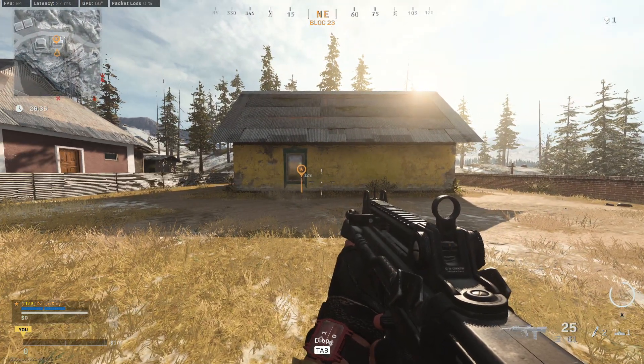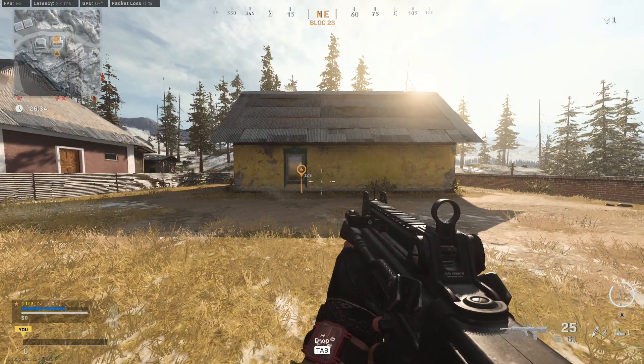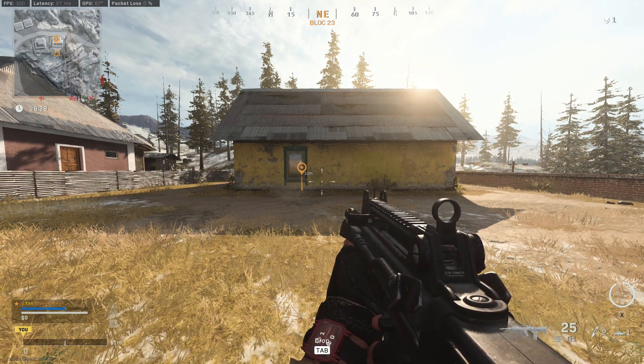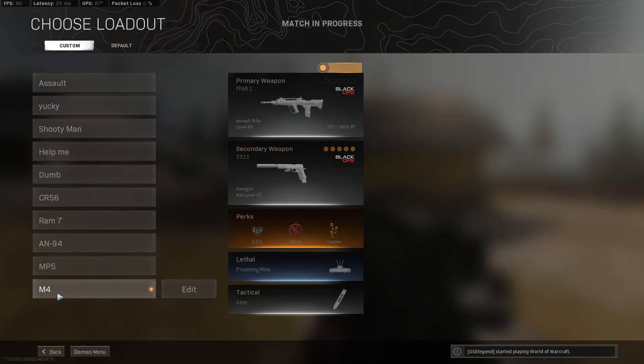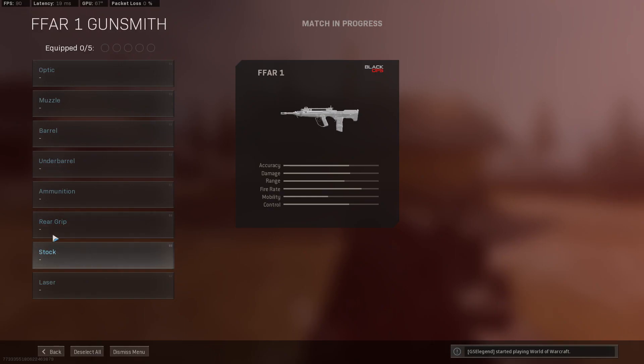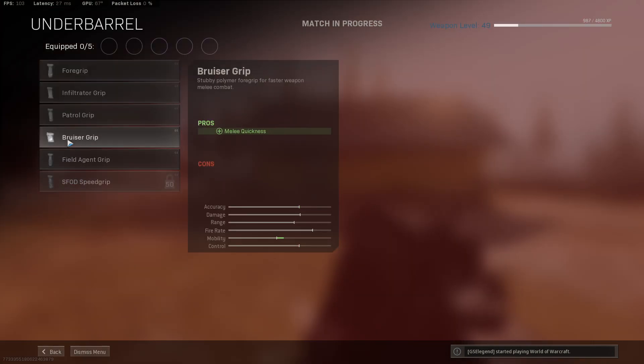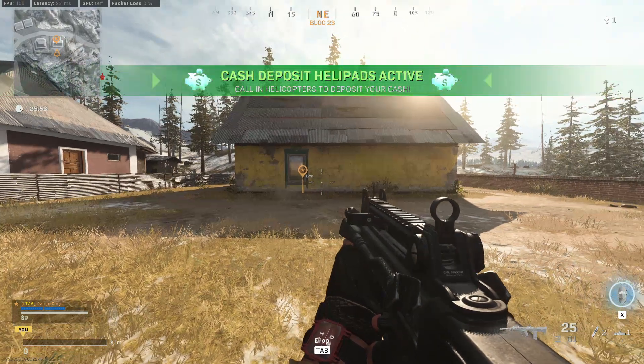We're going to be looking at the recoil control applied by the field agent grip, the standard no grip option, and something interesting — the bruiser grip. As we can see here in the loadout section, in the underbarrel slot we have the speed grip, the field agent grip, and the bruiser grip. Now the bruiser grip is the interesting one today. All this does is increase melee quickness, but apparently it also increases recoil control by about 20%. I can only imagine they accidentally added the recoil control from the field agent grip to the bruiser grip, which is just dumb. But we're going to talk about some recoil patterns here and show off what we can actually do with these weapons.